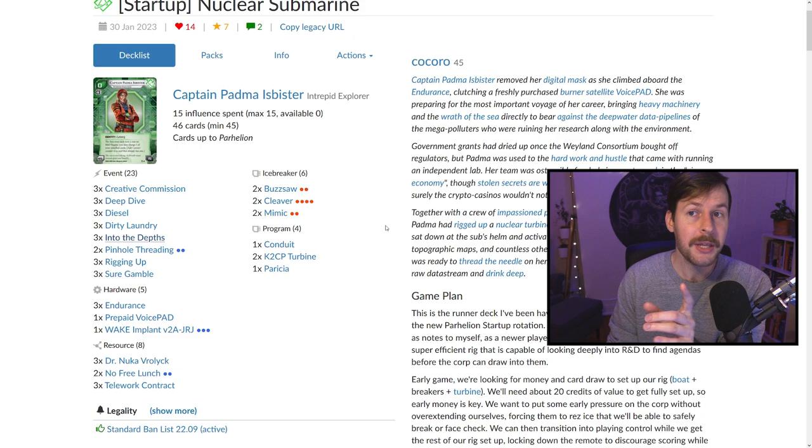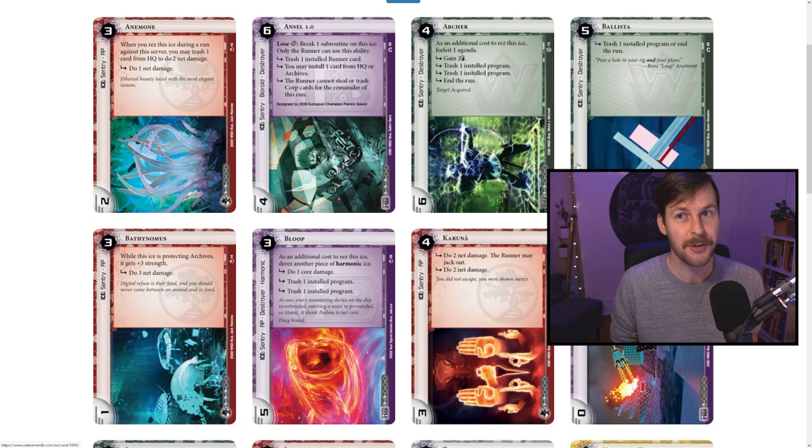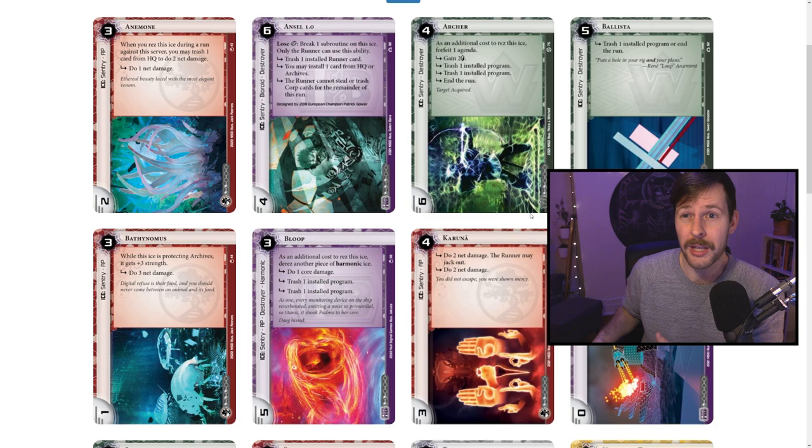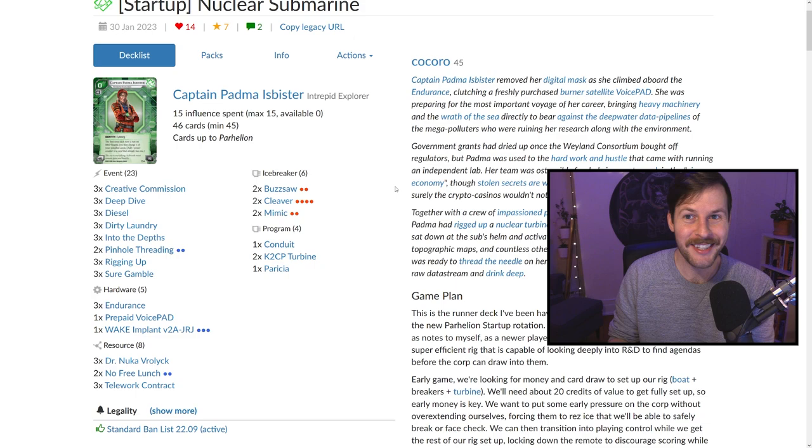While program destruction and mean sentries are popular, Kokoro suggests — and I ended up doing in my version — cutting the Mimics to play Echelons. Echelons are the Shaper sentry breaker, saving two influence. They come in at one strength since they count themselves, which is a bit awkward. But if we run into a seven-strength sentry, there are some Stavka tricks with the half-run, and Echelon gives us flexibility so we don't just lose on the spot. Once you get multiple breakers down, it's basically a Mimic but ensures you're not blown out. I do kind of recommend the Echelons over Mimic.